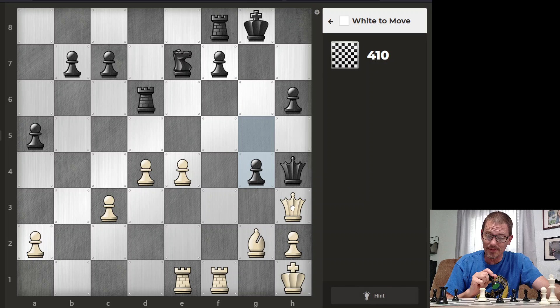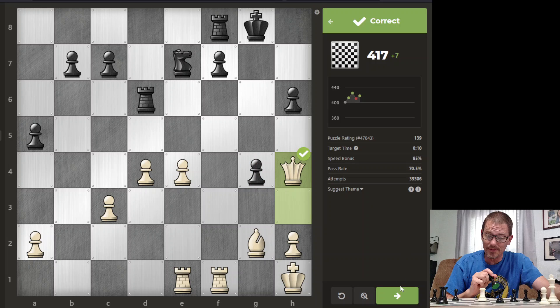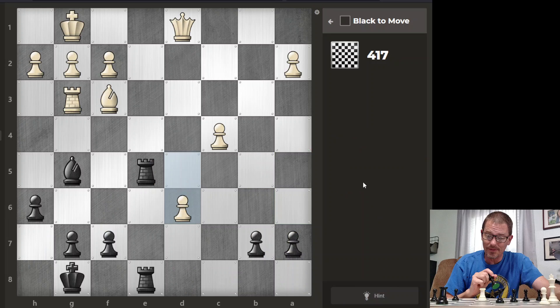Now here, the queen is not guarded. This would be a check, but that is guarded by the queen. So should I take the queen first? I do not see any other check, so I believe I'm supposed to take the queen. So either check, checkmate, or some material advantage — it tends to be a piece rather than a pawn.